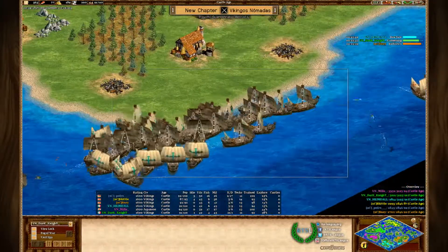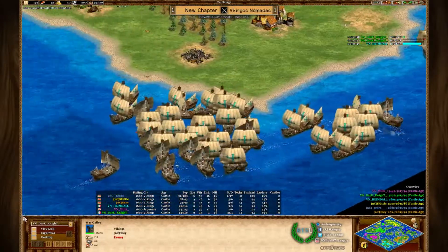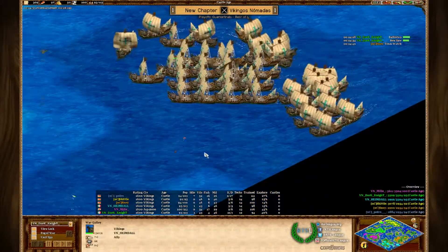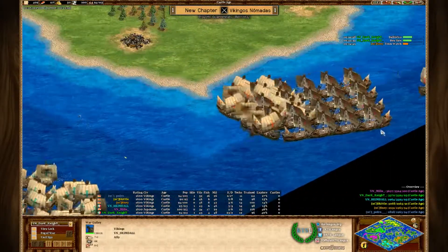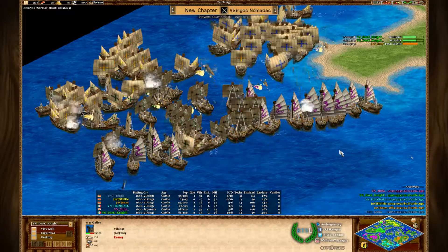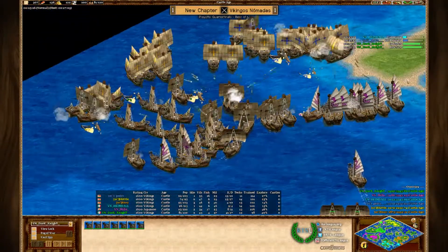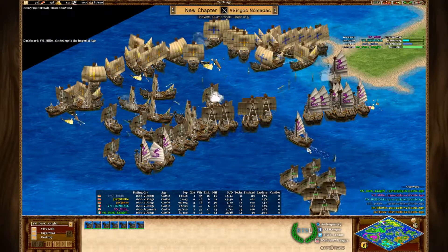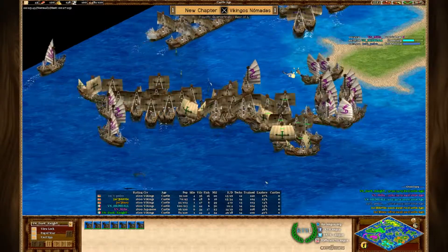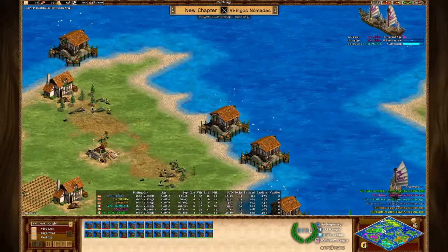Players are chasing each other and at the bottom there's more of an engagement, but Heimdal will be forced to retreat against Snay's huge armada and wait for reinforcements. There's a big engagement at the top that seems fairly equal, but with reinforcements coming from the bottom VNS should have a slight advantage. Milo is the first player to click into Imperial Age, and we'll see how far behind Pedro and the others are.